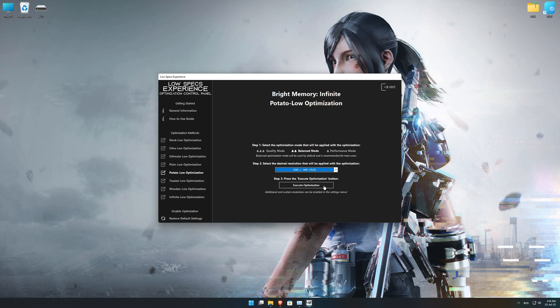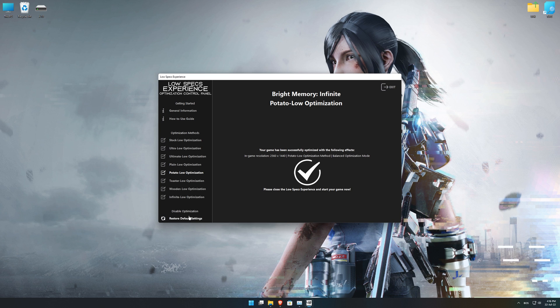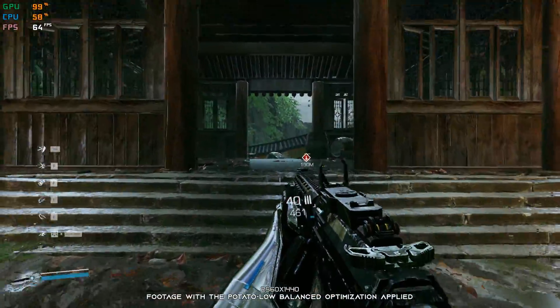Once you decide which optimization presets and resolution you are going to use, press the Execute Optimization button, and then start your game. Also, if you are not satisfied with what you see, you can always restore your game to default settings by choosing the Restore Default option.